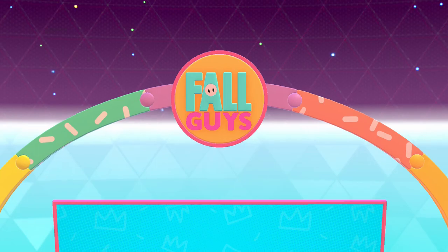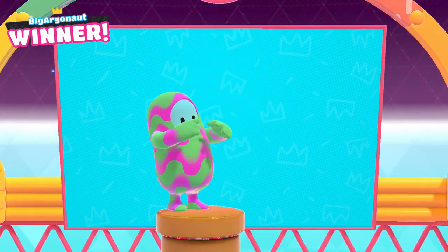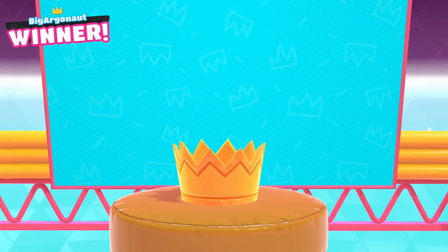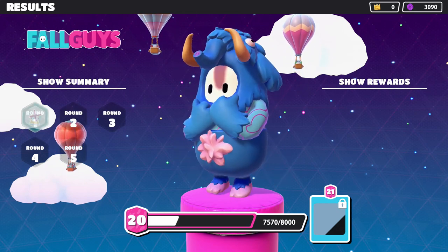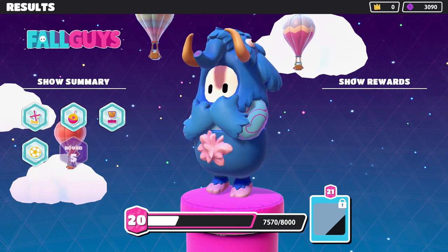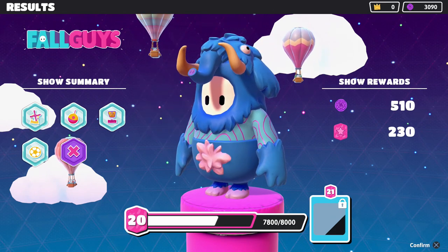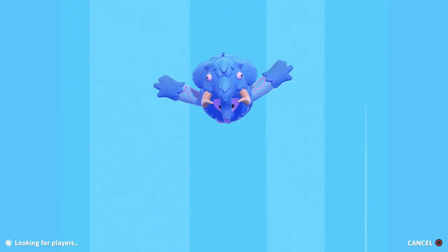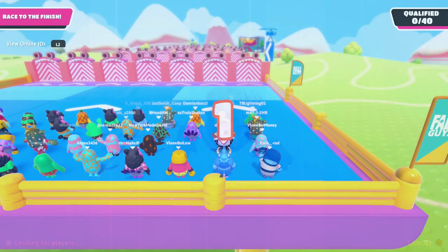He's doing a front flip — it looks like someone won. We were in dead last — a bit embarrassing, but hey, the final round is still good to get to. Good for them — they won. We should be getting some extra fame points for getting this far, and that's nice. I think the times I've done better here I've been on the far right side. 230 fame, 510 kudos. I think just two more rounds today — let's keep going.